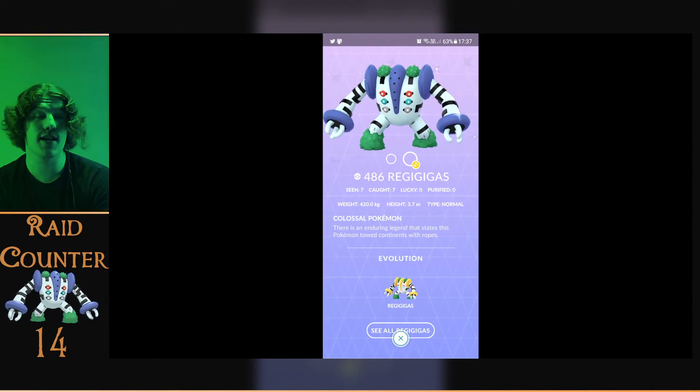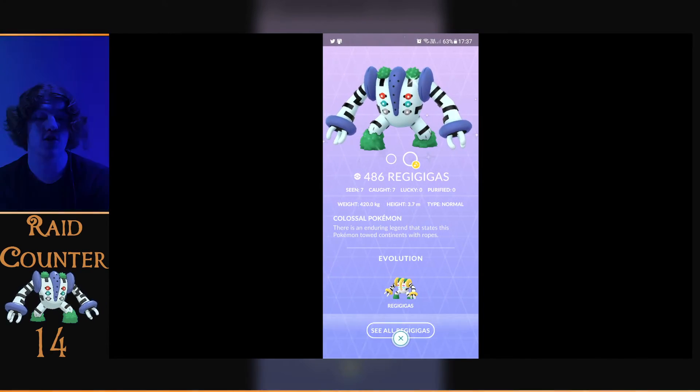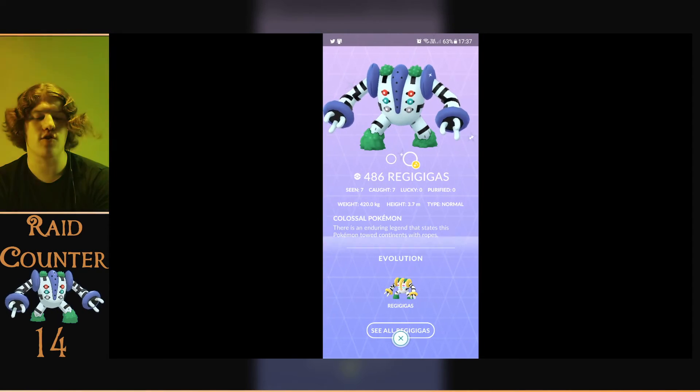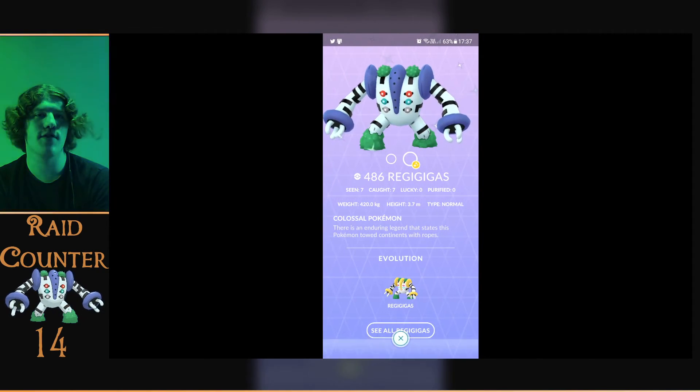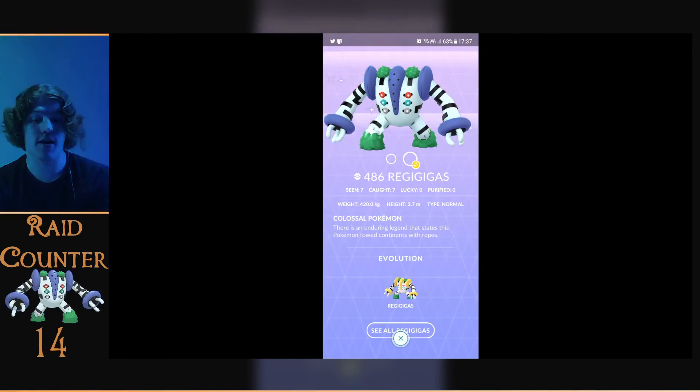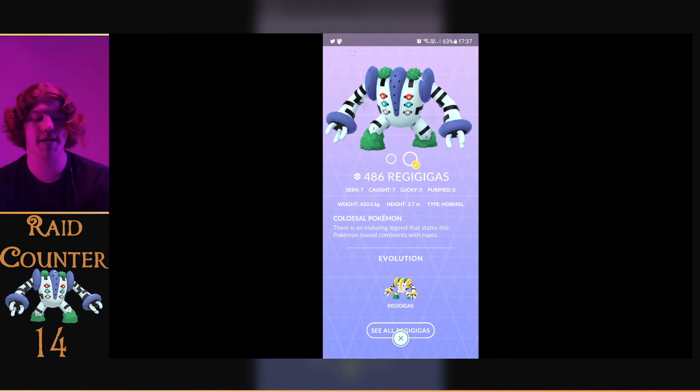We got the shiny Reggie Gigas on number seven — I'm happy with that. I'm still gonna try and get it on my main though. Seven raids on the alt — half of what we've done on the main to get it. But yeah, there it is, shiny Reggie Gigas!